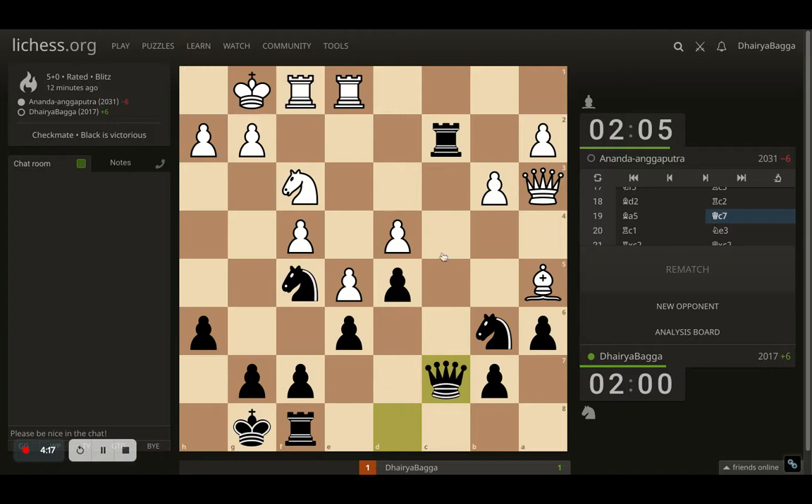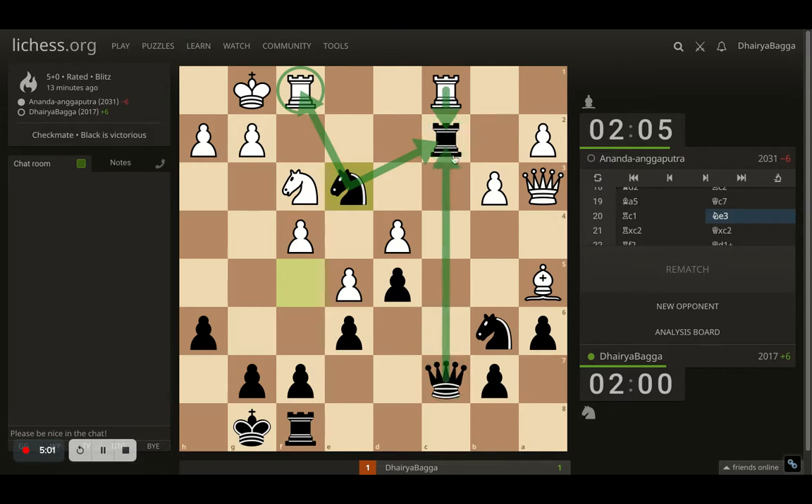I got my queen to c7, doubling up on the c-file — I can even triple up if required. Opponent attacks with the rook coming to c1. In this moment, I thought: if I take, opponent takes back, and then I have to move my queen, which can only go to d7, and eventually the opponent could place the queen to maybe b4 and win the knight easily. So I thought, let me do something else. Thanks to the knight already being on f5, I went with knight to e3, attacking the opponent's rook and also saving my rook with another piece.